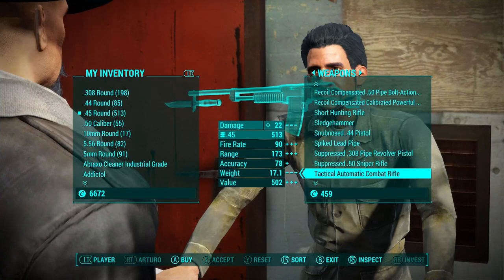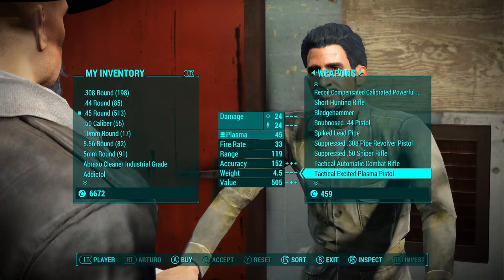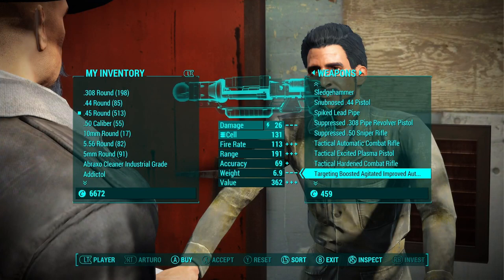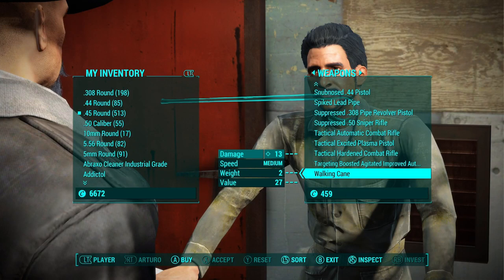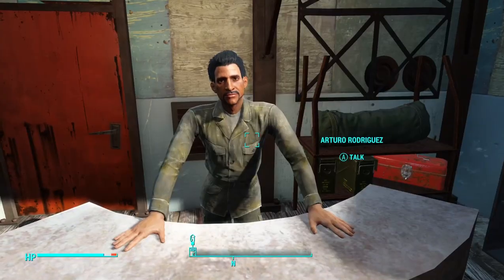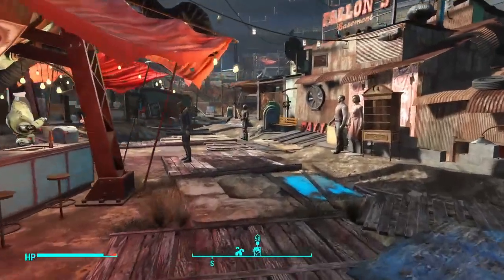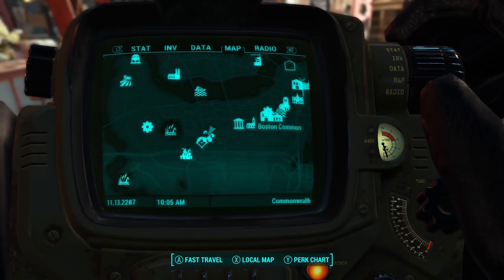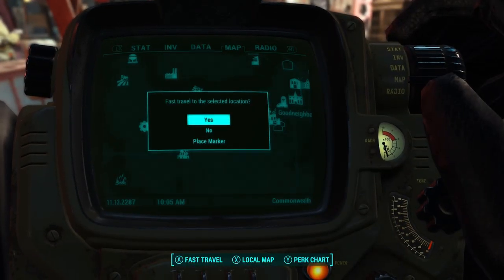We had a suppressed .50 cal — we had it all in one package right there! Arturo and Cleo are good weapon vendors, they have a lot of good stuff, so I'm just checking all the receivers to see what's available. Didn't see any .308s — that's the big one I need right now.